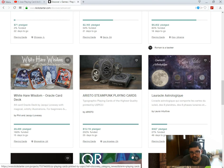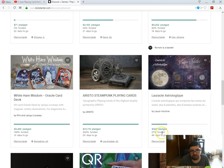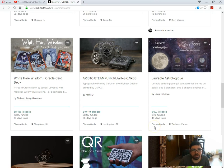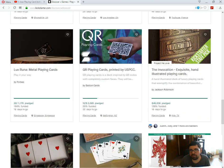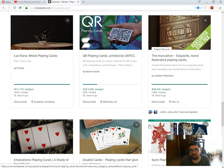Aristo Steampunk playing cards by Aristo is funded, 25 days to go — an interesting looking deck I may take out later on. Lux Aruna Metal playing cards by Forbes is funded, 18 days to go. Not that Forbes, just a creator named Forbes I guess. QR playing cards by Saxton Cards is 25% funded, 32 days to go. Not gonna happen — not likely anyway. Invocation by Jackson Wellington is funded, 16 days to go. Kind of slowed down funding-wise, but it funded.